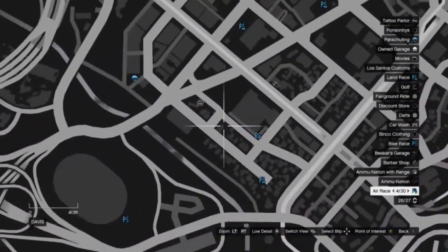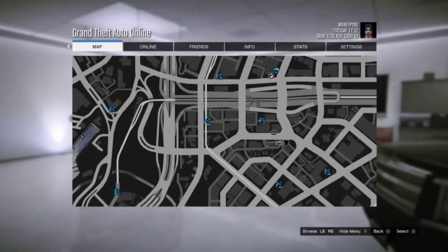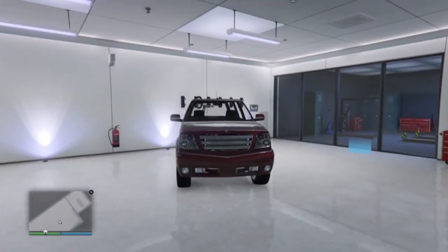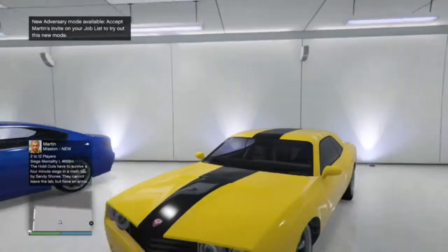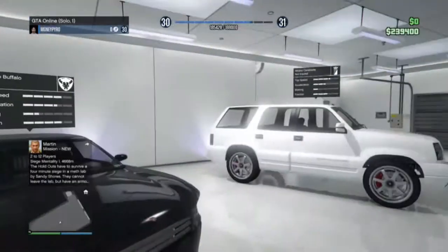Starting off, I'm showing you where one of the most expensive cars is. It's the Vapid Payout, but it is the gang version. It's found in the Strawberry, slash Davis, slash Grove Street area. It sells for $12,940 — that's more than you would get on most early missions. I'll be honest, I haven't gotten through many of the more expensive missions.